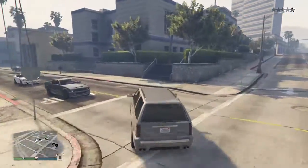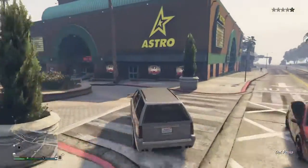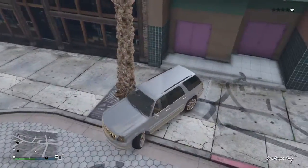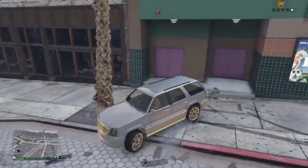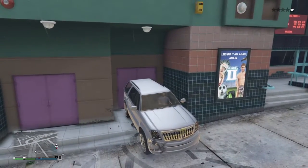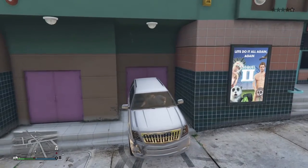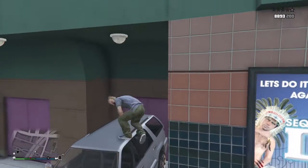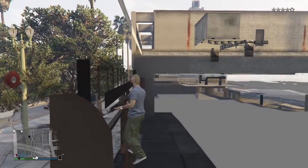So I will drive up to the cinema. I hope I won't get caught by the police, but it's only one star so no problem. Go up here, reverse — oh man, I'm driving terribly. Try to park it as close as you can. Go out of the car, climb onto the car, and then you just go up and you are in the building.